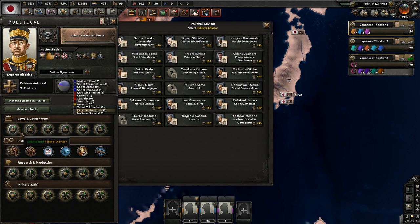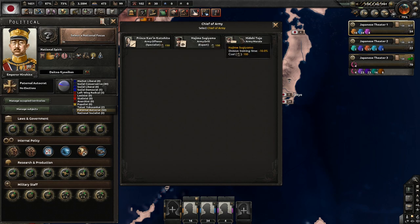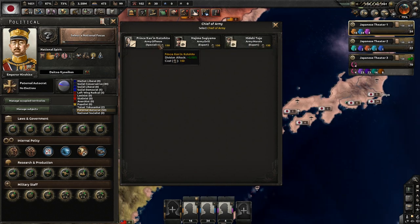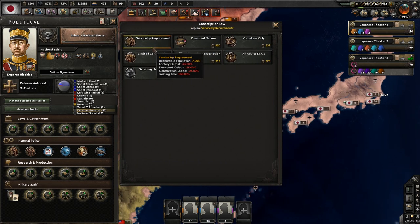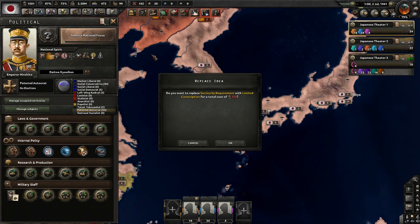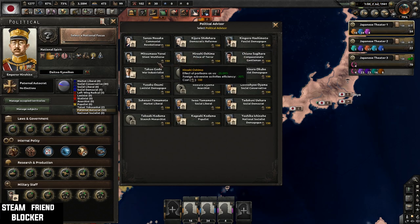Let's modify government. I hope this mod has Tojo in it. Is he in here? Oh, maybe he's a general. Yes! Tojo's in here. That's the thing I want to understand about the base game — you can have Hitler as leader, you can have Goebbels, you can have Himmler as an advisor, but in the base game they don't have Tojo. I don't understand why. We need to take mobilization down to limited.